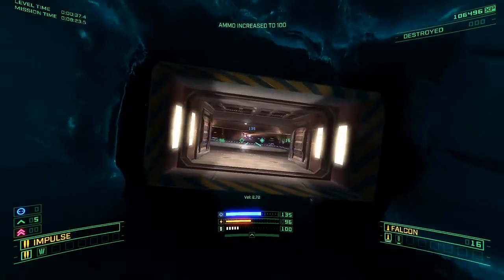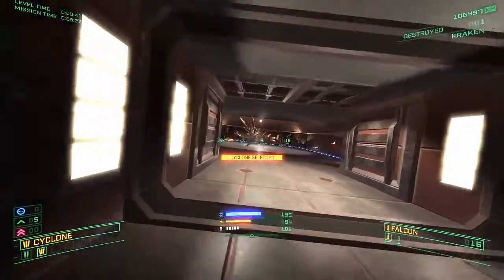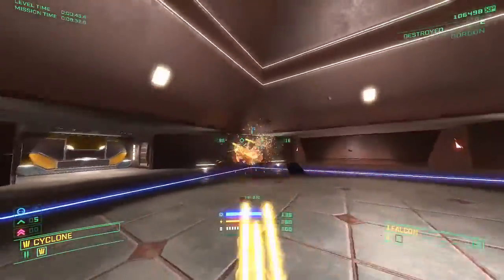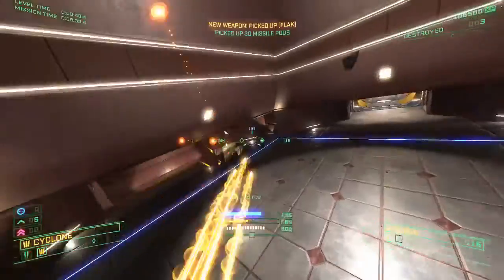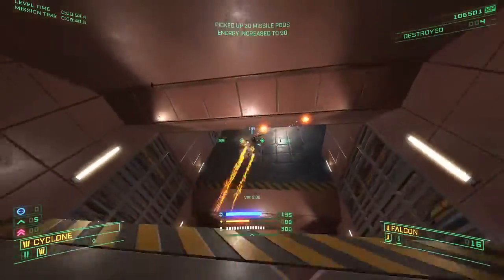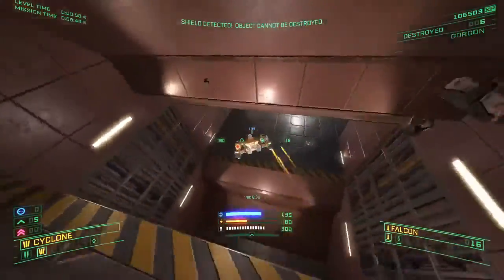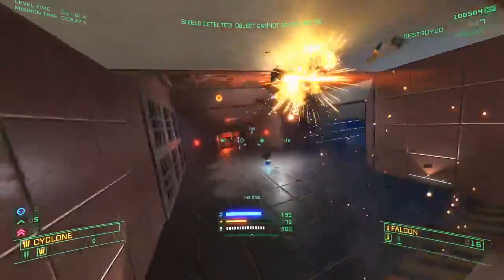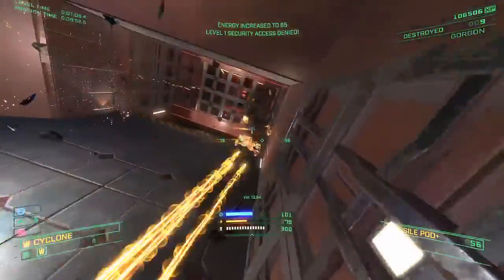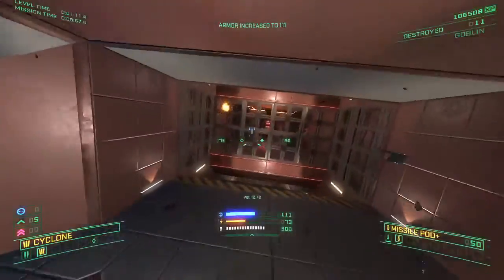As soon as we open the door, we're going to see our first Kraken. Quite tanky. Let's get the Cyclone out. There's an extra Gorgon, and I think it also aggroes some of the Goblins from the lower levels. Bots are converging. The difficulty is picking up a little bit here.